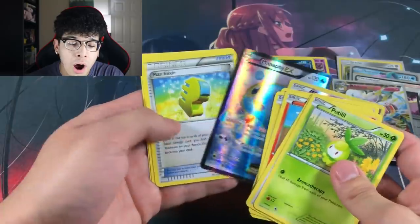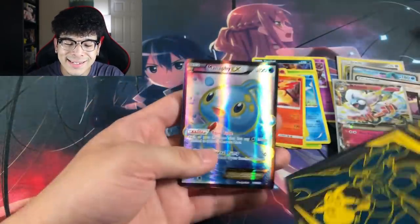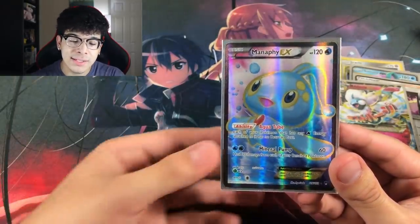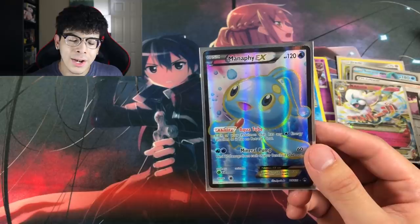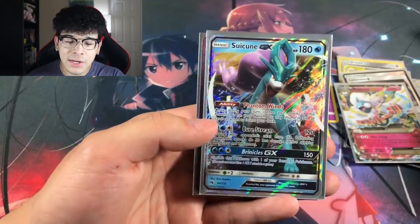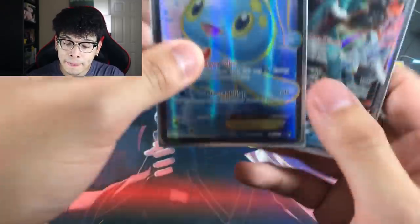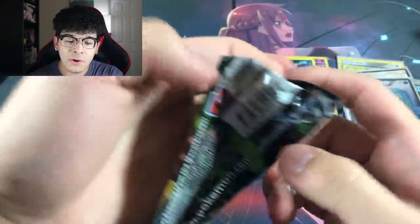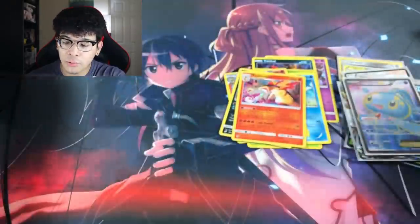We got the Manaphy EX Full Art from this Breakpoint pack — I honestly forgot we were opening Breakpoint, but check this out, it is absolutely beautiful. It's been a hot minute since I've seen an EX full art. One of you guys mentioned in a Breakpoint opening that the black border on EX cards makes the art pop more, and I agree. I wish they would implement black borders in current GX cards — it looks very clean.